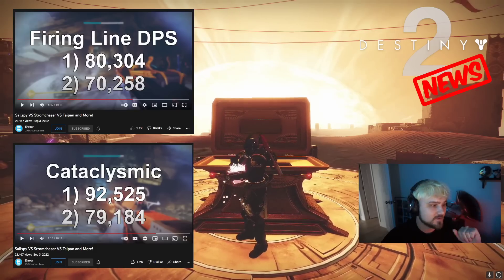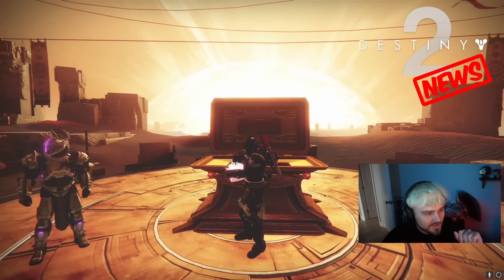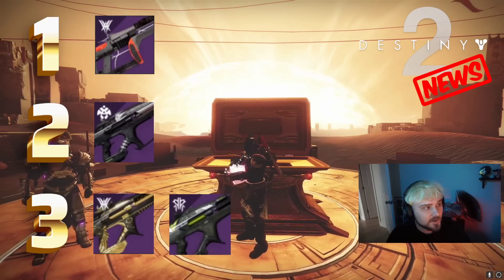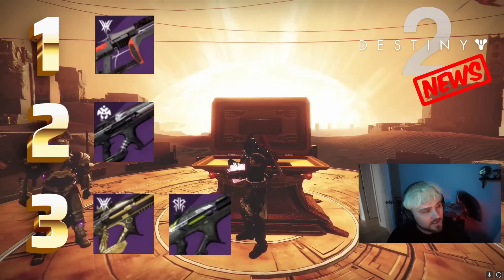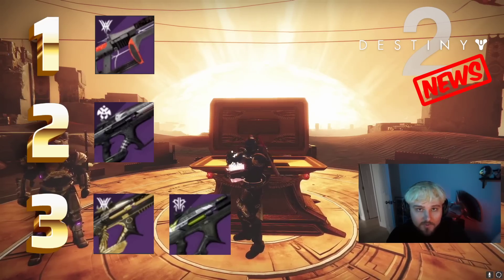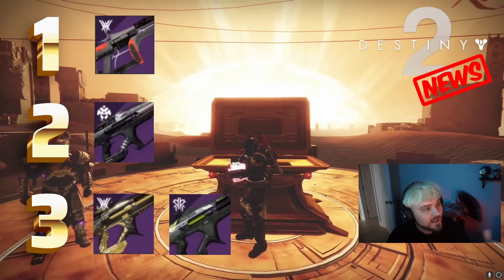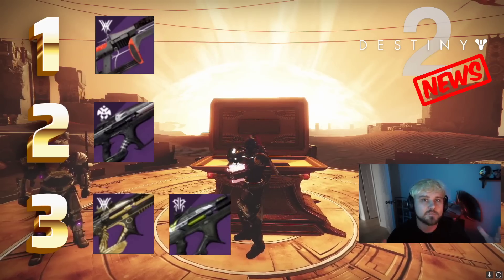I watched both videos closely and paid attention to all the details. Here are the real charts: number one is Cataclysmic — with the asterisk that you need Izzy or Witherhorde, swap fast, and have the god roll crafted perfectly. Number two would be Storm Chaser in terms of DPS to Oryx. Third would be Reed's Regret and Taipan. I don't know why but I see a lot of people saying Taipan is better than Reed's Regret, which is really silly to me.